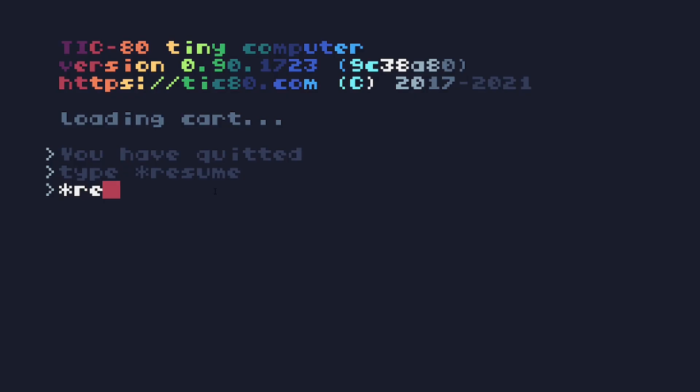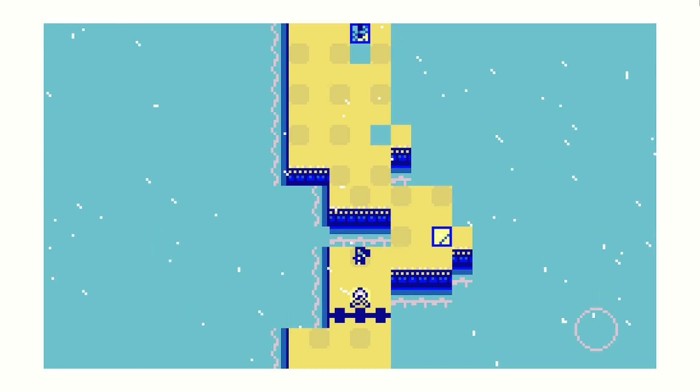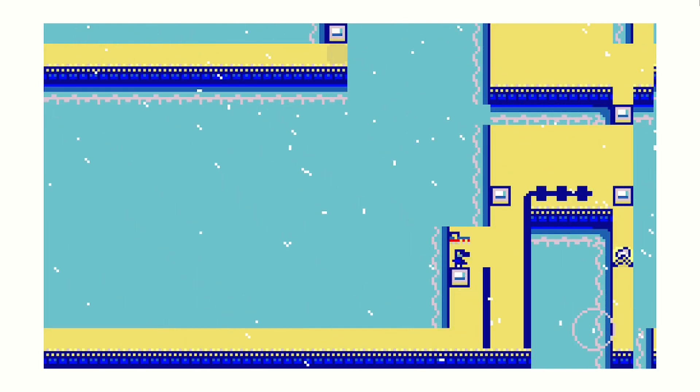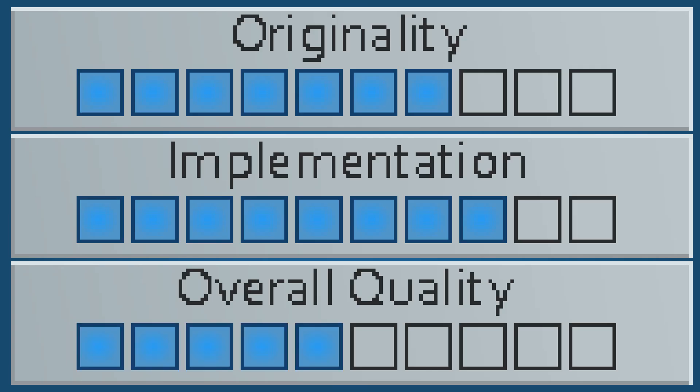The menu, graphics, and UI failed to stay on theme. To be honest, I was confused what the game was about for quite a while. The music was very lackluster, and the game sort of crashed after I completed section 4, but otherwise the overall experience was mostly positive, with the level and puzzle design being exceptional. So Hop Island gets an overall score of 5.